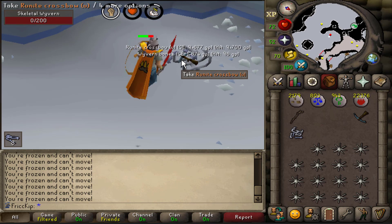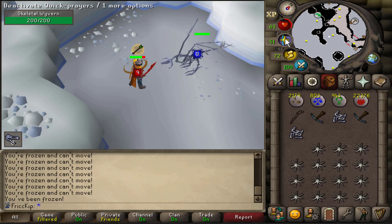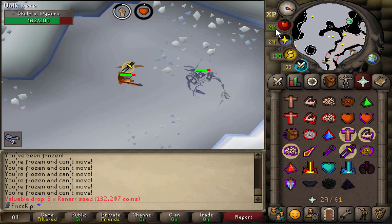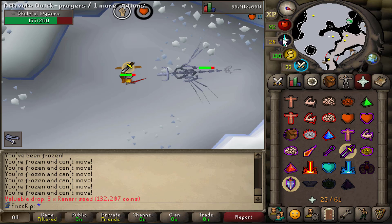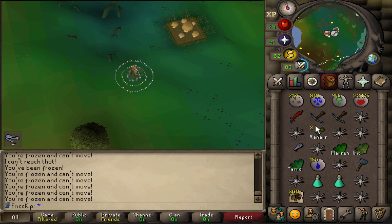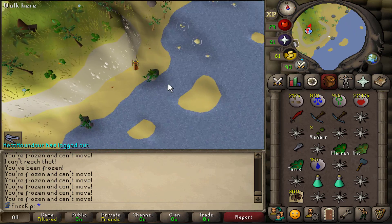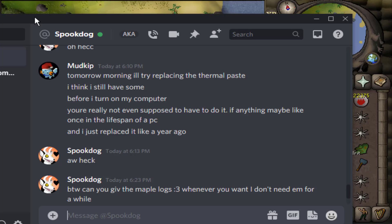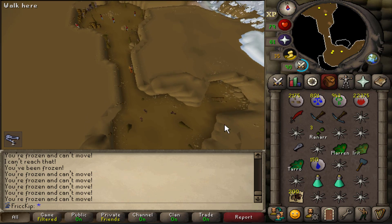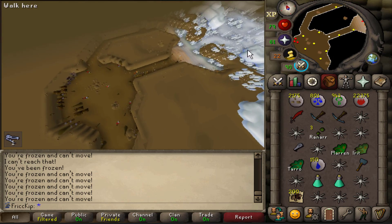Back to back drops! The unstrung Rune Crossbow — it's a 1 in 64 drop rate. Such weird timing too, because literally as I was running in there, Spook asked me for the Maple Logs for Fletching because she's been training Fletching all day. And right after she asks, I get this drop, and then we get it again — back to back. One out of 64. Life is all a simulation.